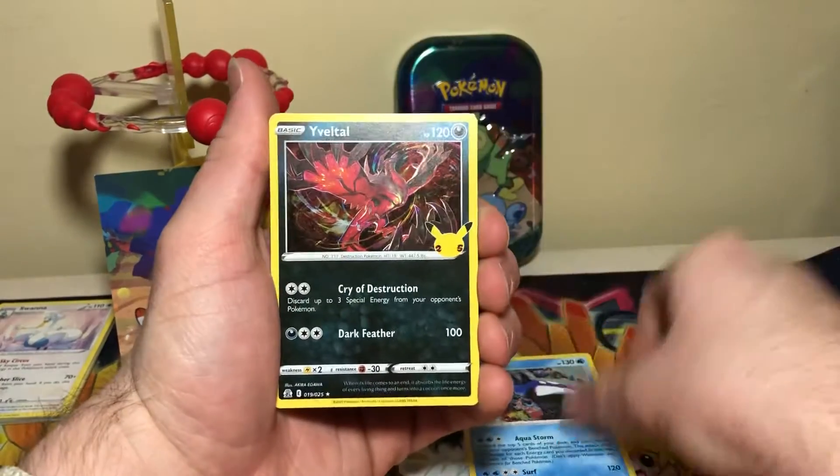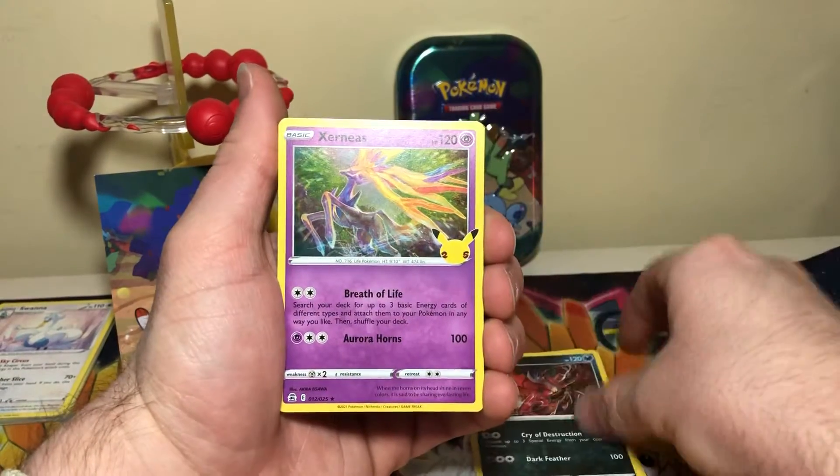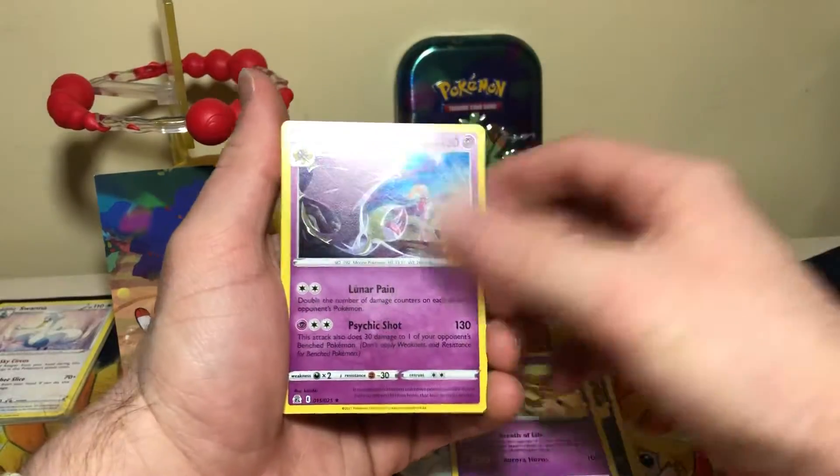Let's get a Kyogre. Yovolto. We got a Xerneas. And a Lunala. Okay.